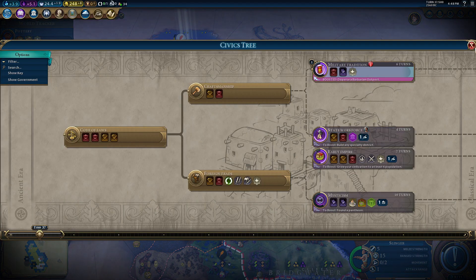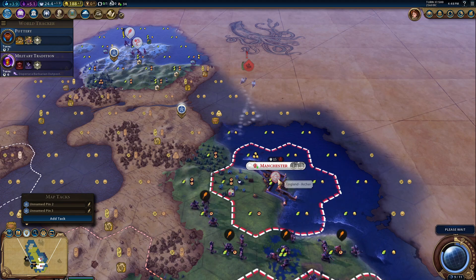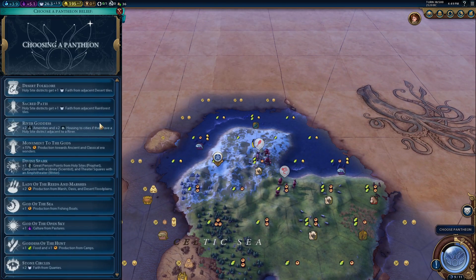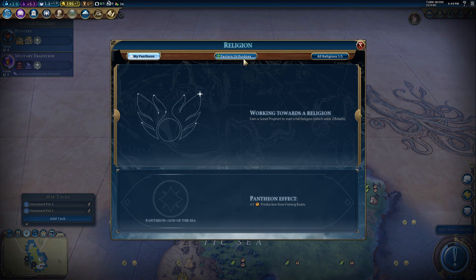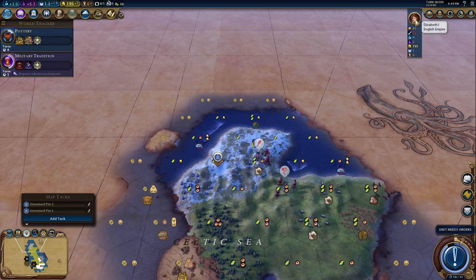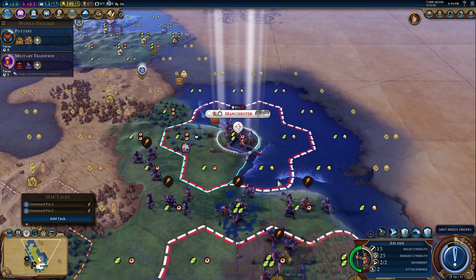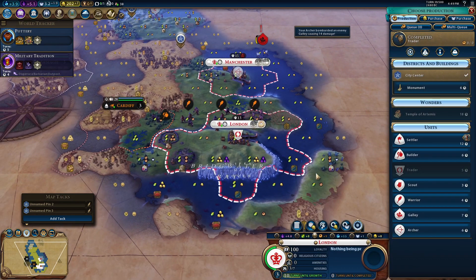We need to get out of State Workforce, so let's get Military Tradition, which is already boosted. Upgrade this to an archer — perfect. We can see in religion that we already have Eastern Orthodoxy — this must have been done by Theodora or Peter. I don't think I'm going to have a religion in this game. It looks like a no on the whole religion situation.